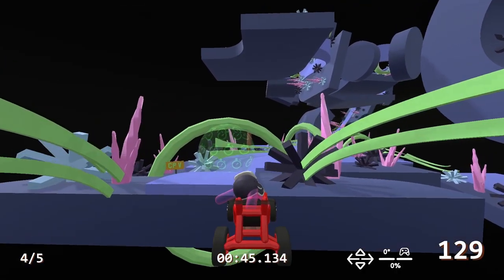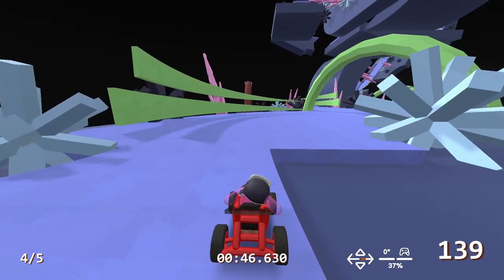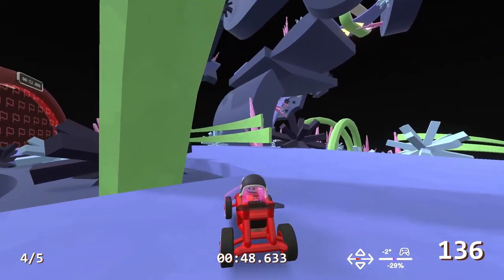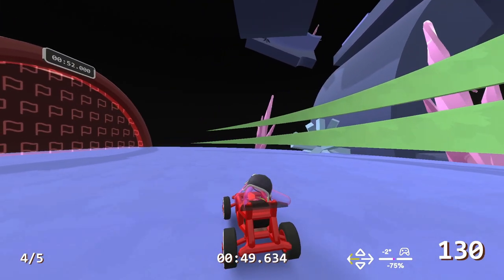And finally, you can miss checkpoint 5 if you're sweaty enough and take a very inside line here. Your character is just small enough to fit under this gap, so having the landing a little higher to remove the gap would have been a solution.